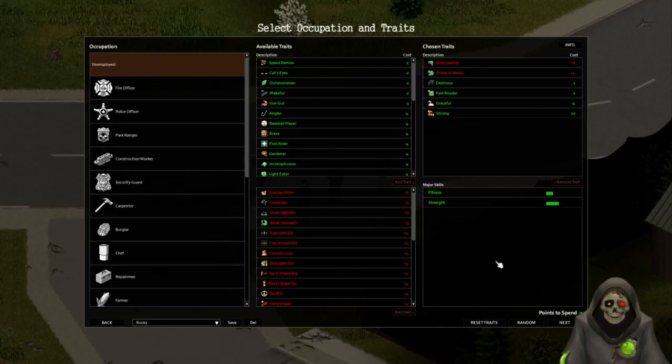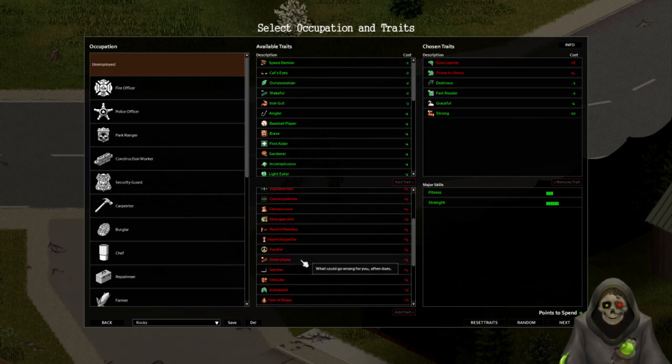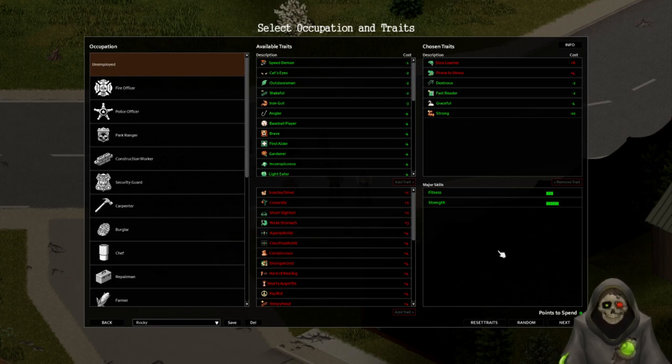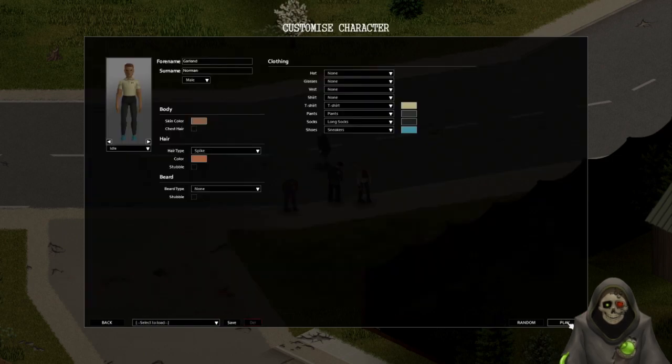We're back at literally the same location as my death before. I went with my pre-built character but decided to swap out slow reader for fast reader. I think it might be nice to have that. We're gonna try again, get the same guy we had and begin again.